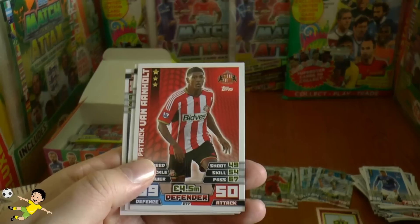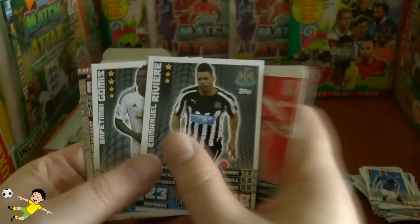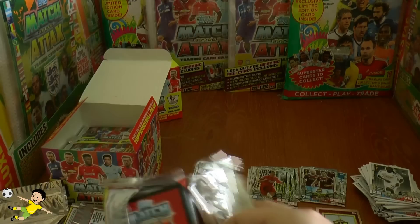Pack nine features van Aanholt — quite a good little left back for Sunderland — Oscar, Cresswell, Aaron Lennon, Jonas Olsen, Steve Sidwell, Riviere, Gomez the free transfer for Swansea. Then a power-up duo of James Collins and James Tomkins for West Ham, and Leighton Baines of Everton as Man of the Match — the attacking full-back.